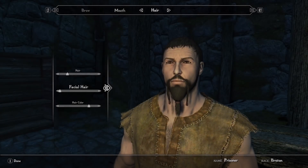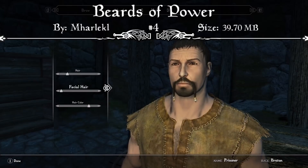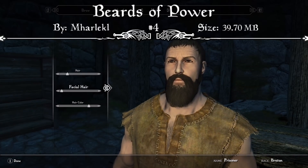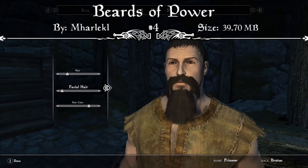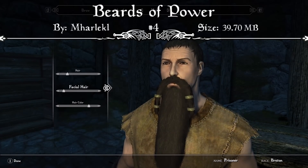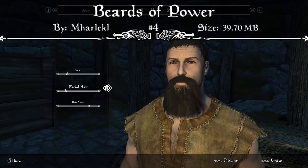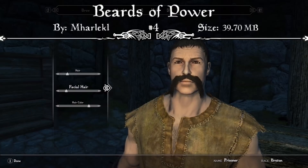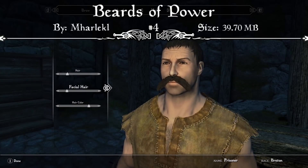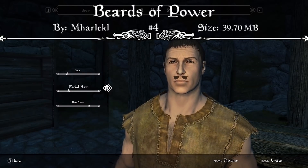Coming in at our number 4 spot, we have the Beards of Power. The mod page reads that you can customize and personalize your Dovahkiin with extensive beard options — give your character a legendary beard to fit the legend you've created. This mod adds beards and mustache options to humans, elves, and orcs, and is now with limited Khajiit support. The number of styles included are 73 beards, 6 mutton chops, and 31 mustaches, which is a huge overhaul to the original vanilla mustaches and beards.